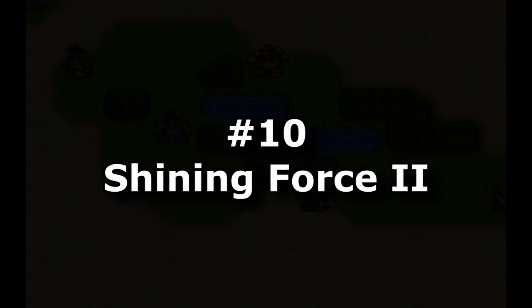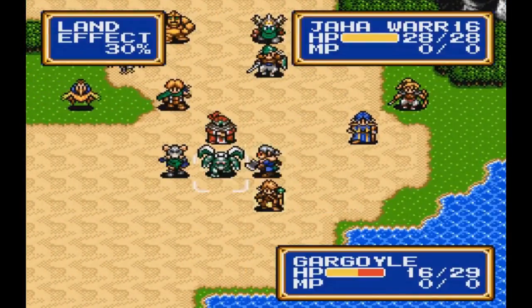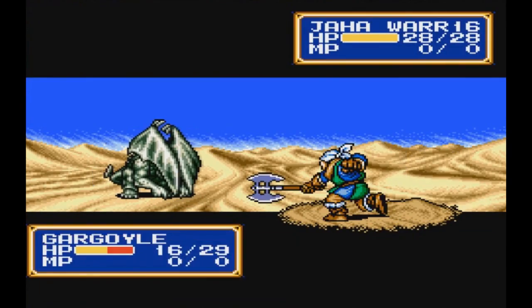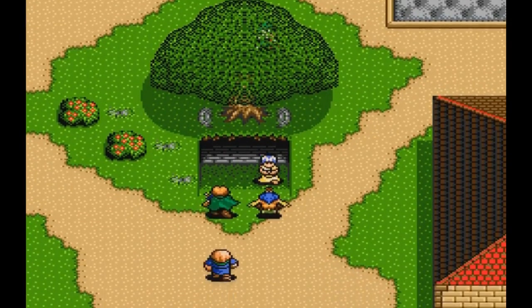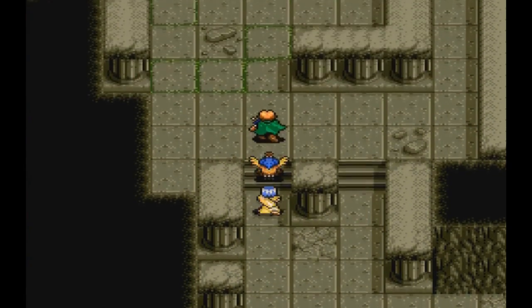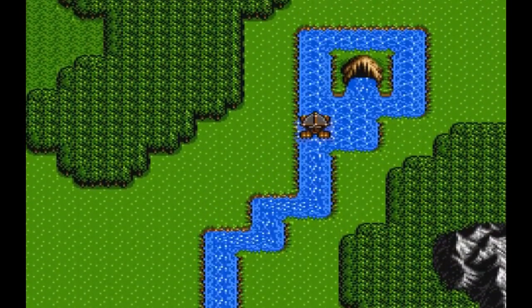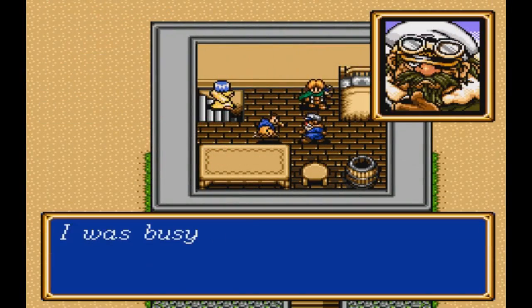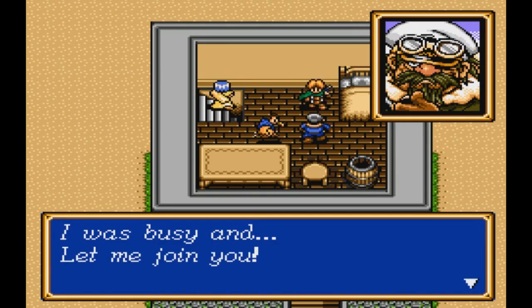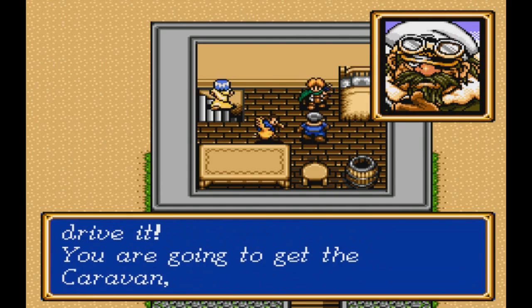Number 10: Shining Force 2. During the 80s and 90s, every single person was talking about the console war — the idea that Nintendo and Sega were competing to have the very best games and graphics. But Shining Force 2 was probably the first project I saw that seemed to have just impossibly good visuals. It's an RPG that is staggering in its art and the way battles unfold. It's one of those games that's impressive to go back to even in the modern day because it is so sharp and clear in its vision.